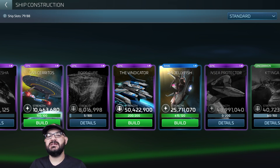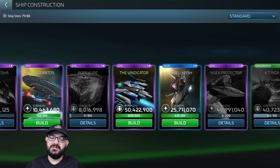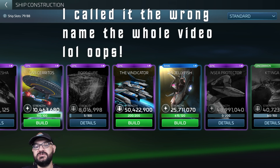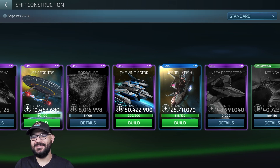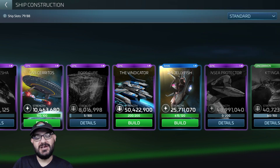Hey, what is up everybody, this is your boy Nowonshall with yet another Star Trek Fleet Command video. Today we're going to be talking about the Vindicator, the new battleship for the game — an armada taunt ship. Before we get into the video, like, subscribe, hit that bell notification down below, and don't forget to leave a comment.